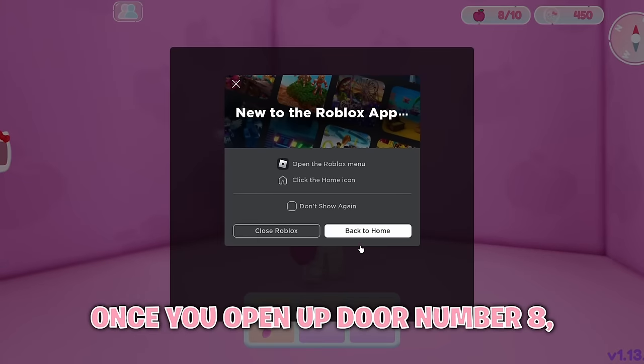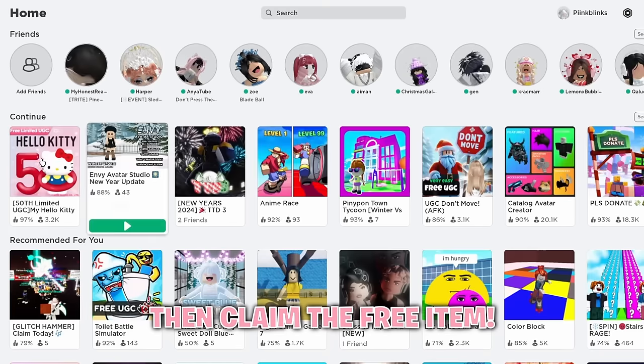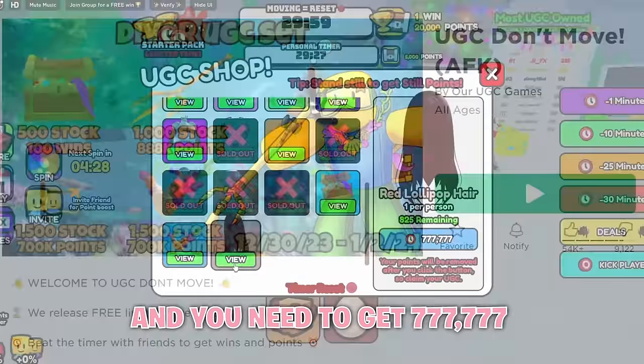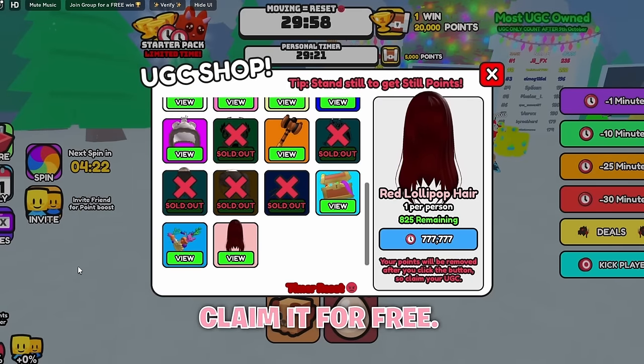Once you open up door number 8, you can just leave the game and rejoin, then claim the free item. Do you like it? Let me know below. To get this first tier item, you have to join this game, and you need to get 777,777 still points to be able to claim it for free.